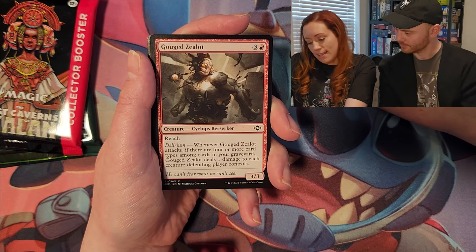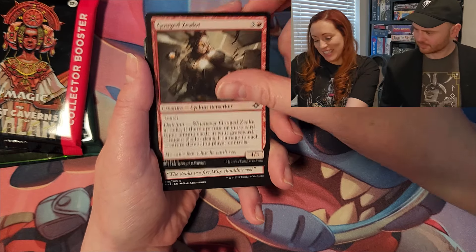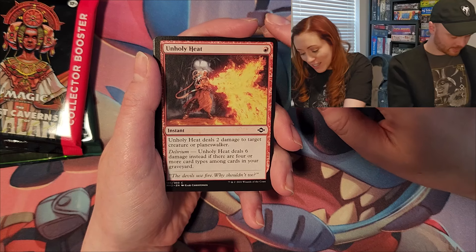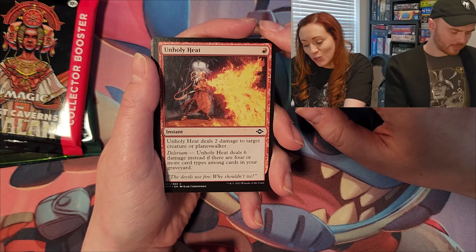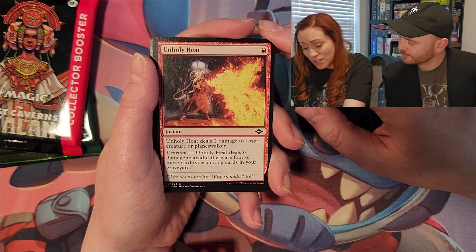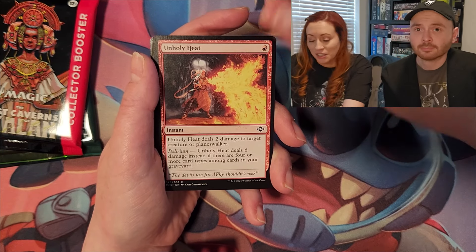Gouged Zealot, a cyclops berserker — that's fun, he has reach. Unholy Heat: deals two damage to a target creature or planeswalker. Delirium — Unholy Heat deals six damage instead if there are four or more card types among cards in your graveyard. That's fun.